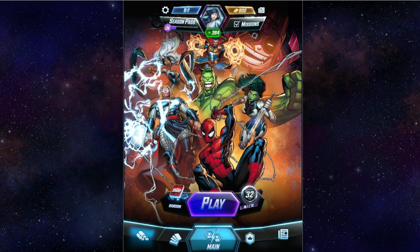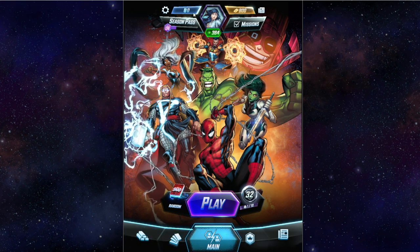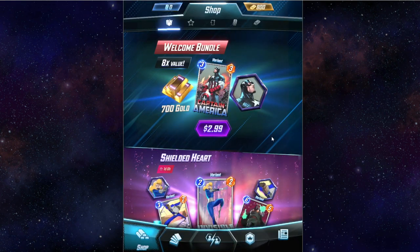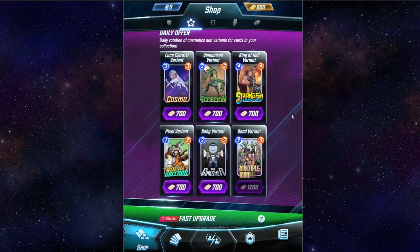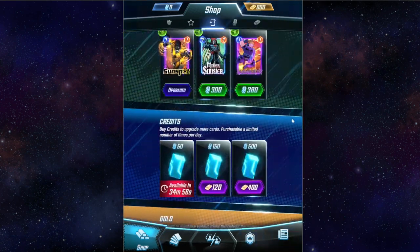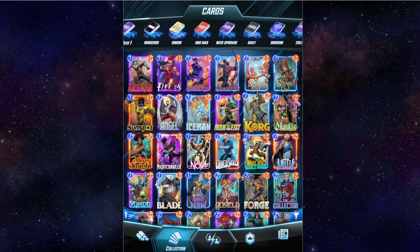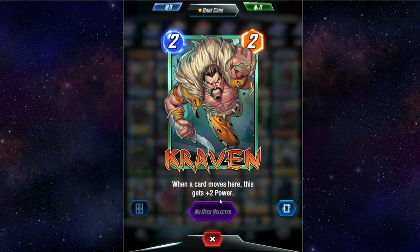Win or lose, you're still making progress in the game and you can always play. For instance, I've got no silver, so I come to the shop — I can spend real money if I want, I can spend gold, I can buy stuff, I can upgrade, and I'll get free stuff once a day.